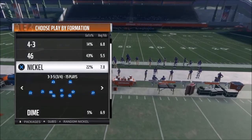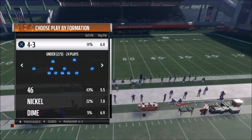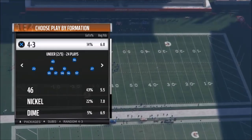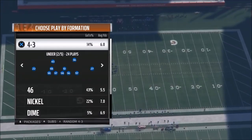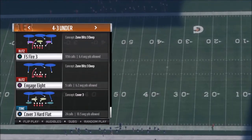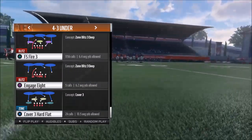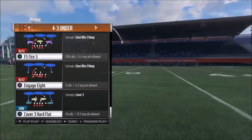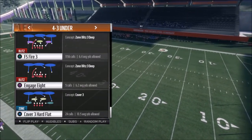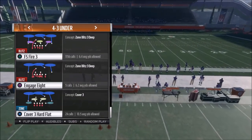Last year my number one defense was definitely the 3-5 wide — that was a do-it-all defense, but to me this one's even better because it gets instant pressure on the quarterback and it shuts down any run play, inside or out. It's the 4-3 Under, and the play itself is the FS Fire 3. I put out this play already — it was the first defensive play I put out this year and I've been using it pretty much all year. Over time I found a couple of changes that made this play even better, and I'm going to share that with you guys today.